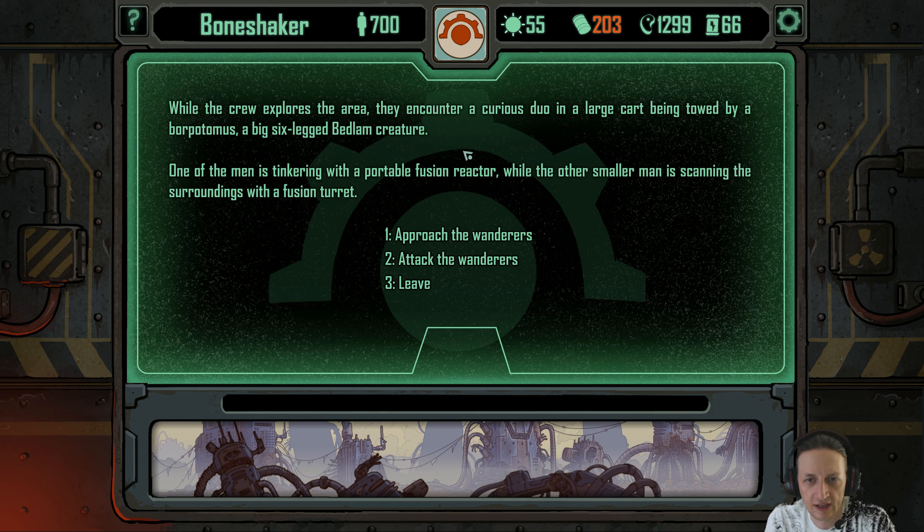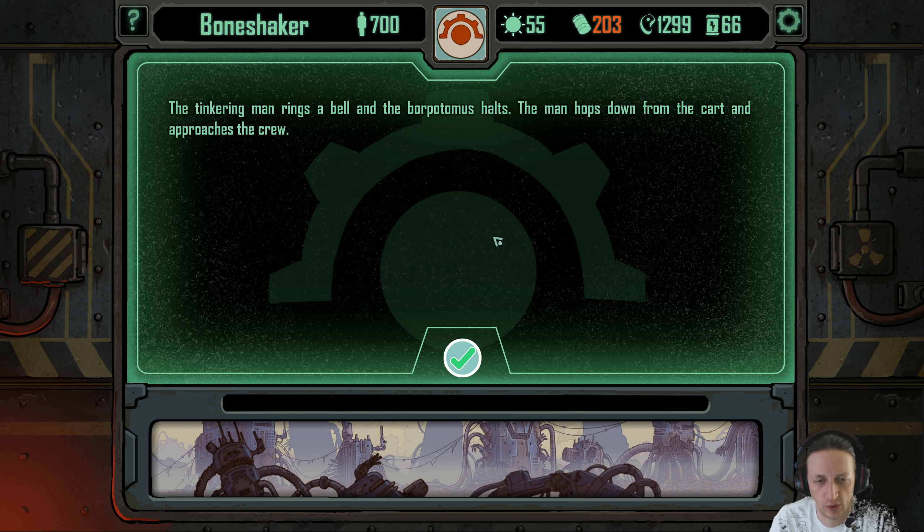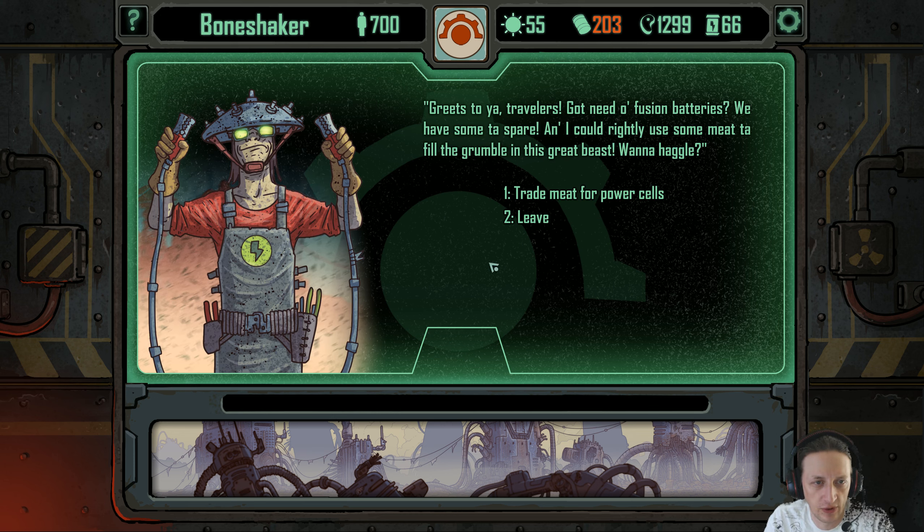While the crew explores the area, they encounter a curious duo in a large cart being towed by a boropotamus, a big six-legged bedlam creature. One man is tinkering with a portable fusion reactor, while the other, the smaller man, is scanning the surroundings with a fusion turret. The tinkering man rings a bell, the boropotamus stops, and the man hops down and approaches the crew. 'Greats to you, travellers — got need of fusion batteries, we have some to spare. And I could use some meat to feed this great beast. Wanna haggle?'